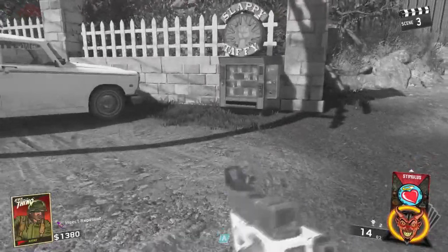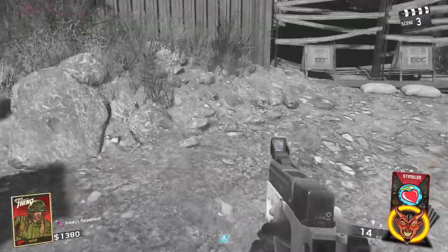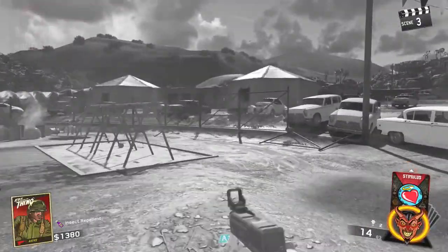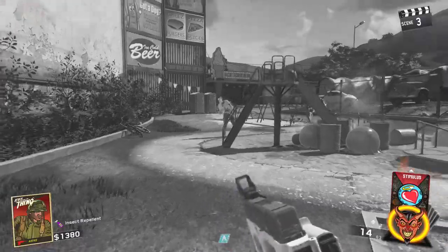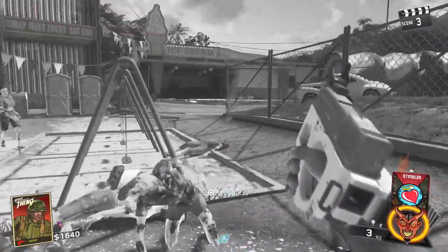So what's going on guys? My name is Mr. Dalek JD and in this video I'm going to be showing you a very easy, simple to understand guide on how to turn on the power in Attack of the Radioactive Thing and to get yourself Tough Nuff, because that's one of the most important perks to have in any game of zombies — to have that additional health.